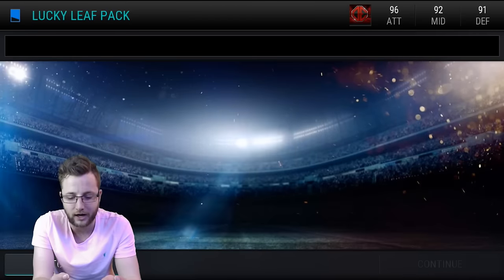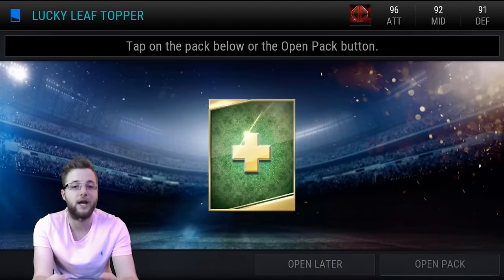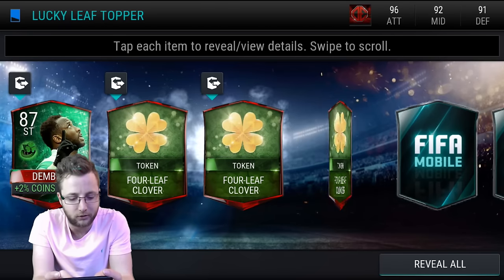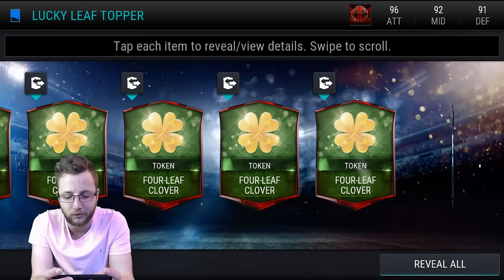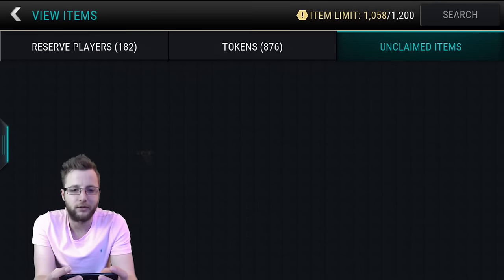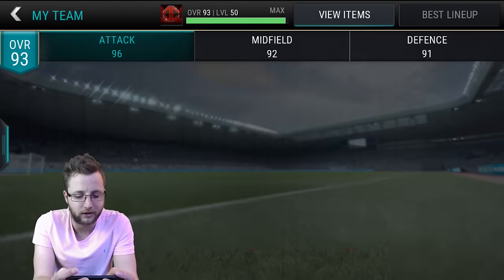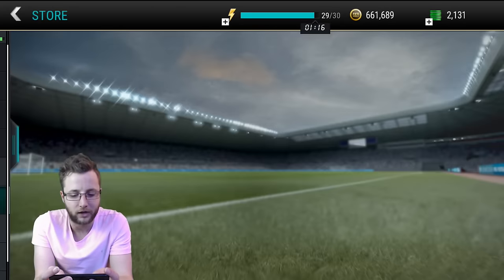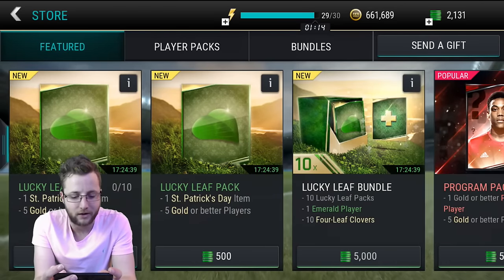The next one gets us absolutely nothing except that Impact player. So the last one up — what are we going to get in our topper? How many times are we going to pull that card? Four Leaf Clovers and another duplicate card. Let's go see what we can do with some of these packs and sets, and go complete some of those sets in the store as well. And then we have the belief bundle and some lucky belief packs as well.